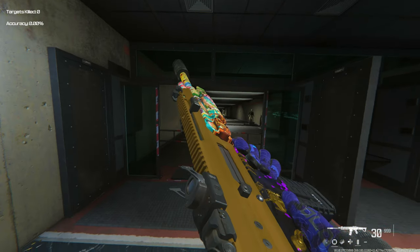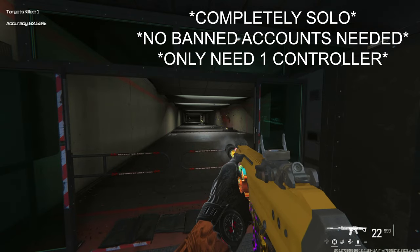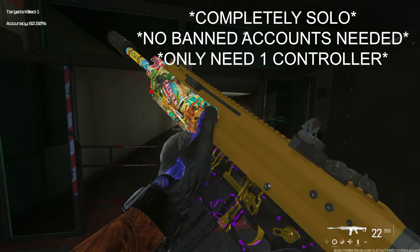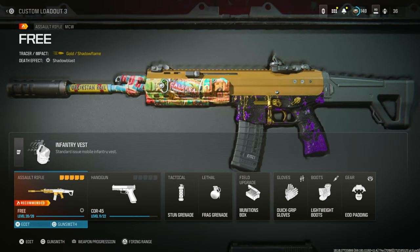Guys, have a look at this. I've got this for free without purchasing it from the store. This has traces in it as well, it's got the black cell attachments as well. It's insane. I cannot believe this actually still works and glitches like this are coming out with Season 3's release. What are Activision doing? I don't know, but I'm not complaining.